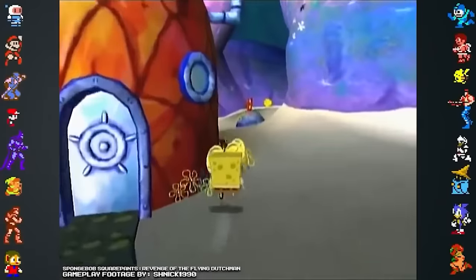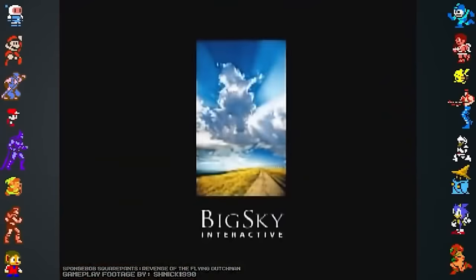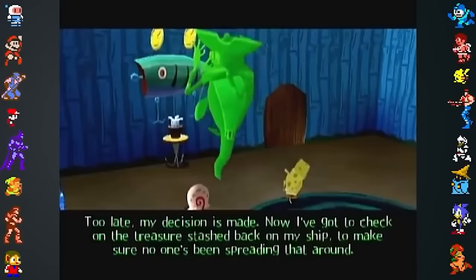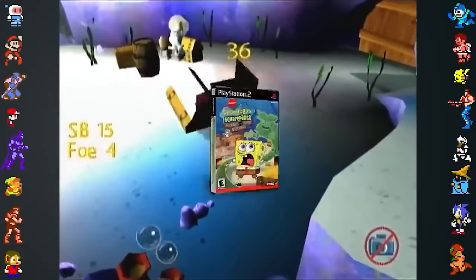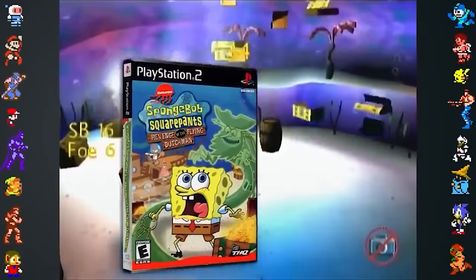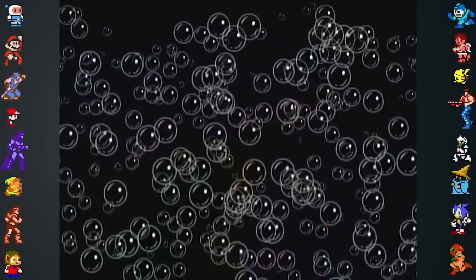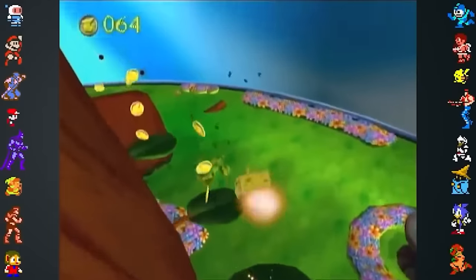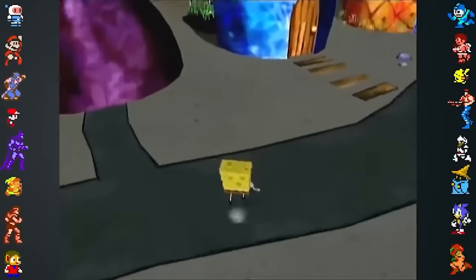One SpongeBob SquarePants game was so flawed that it may have led to the closure of the studio that created it. SpongeBob SquarePants Revenge of the Flying Dutchman, developed by Big Sky Interactive, had generally poor reviews all around, but the PlayStation 2 version was particularly problematic. The game frequently froze on loading screens between different areas and caused players to actually lose their save files. The poor quality and bugs may have been due to internal problems the studio faced during development.